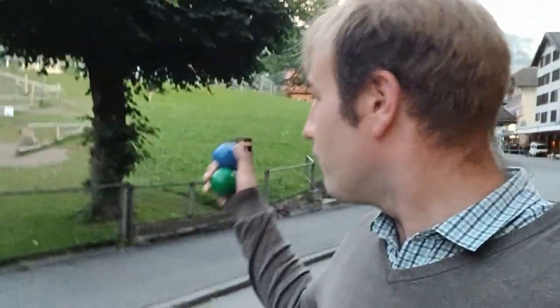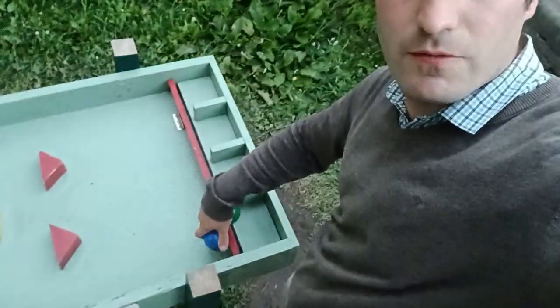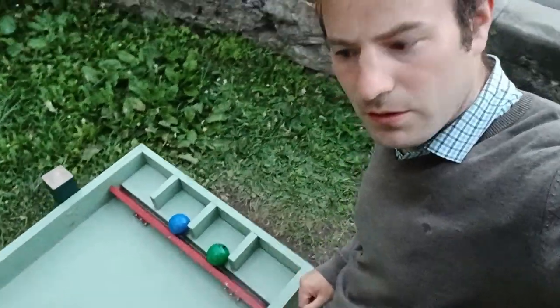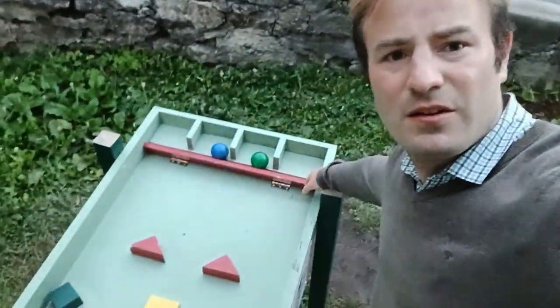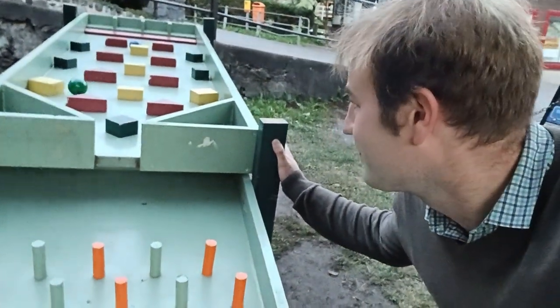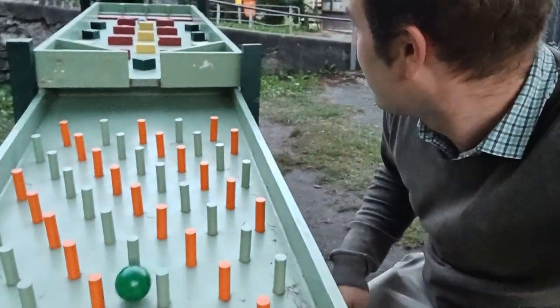Here we are further down the main street in Wengen. There's one there, but there's one here — this one is a bit smaller, so we'll do this one first and then the other one. This is number five — it's a bit of a basic one, but still good fun. Again we have a mechanism to release them. I'll put blue here, and blue and green — who's going to win? Let's go. Blue has got stuck. Green is making its way down, and I think green is going to win this one.